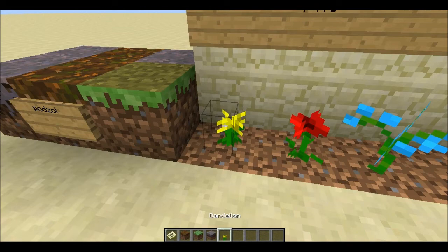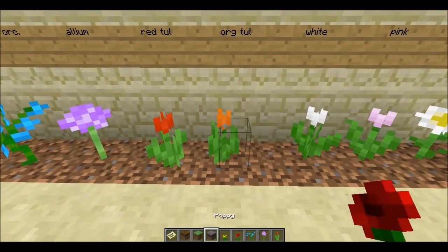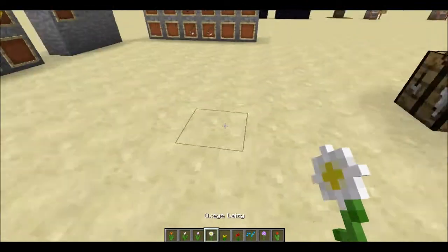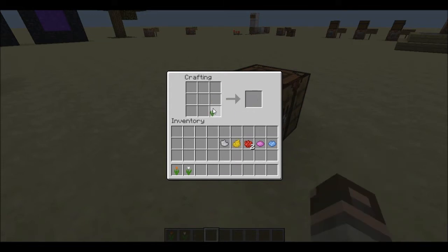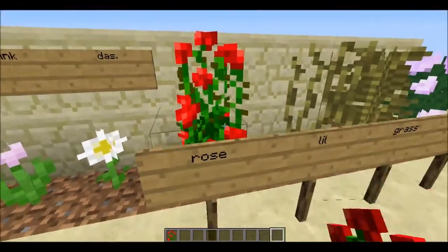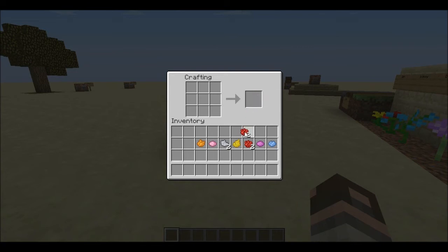Next we have dandelions, poppies, blue orchids, allium, red tulips, orange tulips, white tulips, pink tulips, and oxy-daisies. The cool thing about these is they can actually be used as dyes, so dyes are a little bit easier to obtain now. A few of them actually have the same dye pattern — some yield gray, some yield pink. A lot of the dyes that were a little bit painful to get before are a lot easier now. They also removed the single-tall rose plant and replaced it with a rosebush, which still yields the same amount.